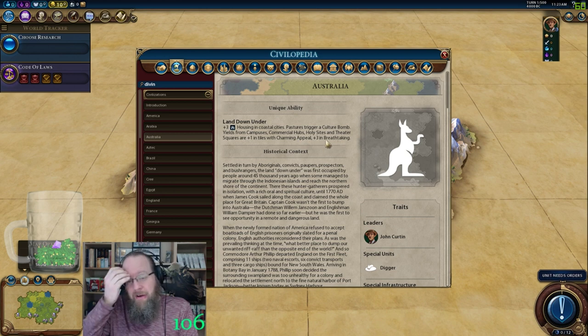That is really big. If you can find, like we've found right here off of our start, a place to put a campus with all kinds of mountains around it, you can get some massive adjacencies on your campuses, which is going to be a lot of fun.